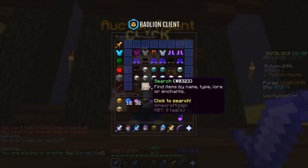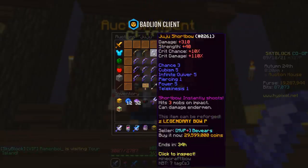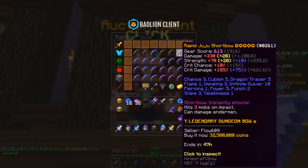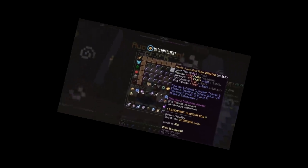Now that I can use the Juju Shortbow, time to check out how much it costs. 5-starred, Recombobulated, all the good stuff — 29 million. A 5-starred one with almost every single enchant goes for 32.5 million coins. Clearly I cannot afford this, which means it's time to sell all of my clay — I've been waiting to do this for so long.